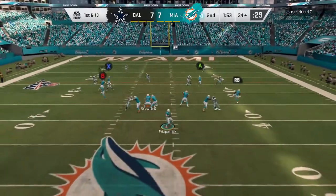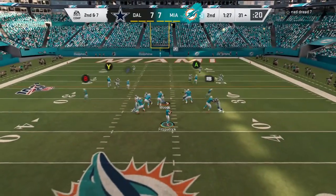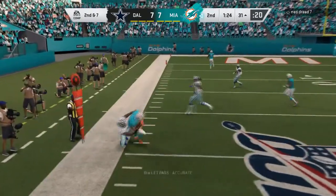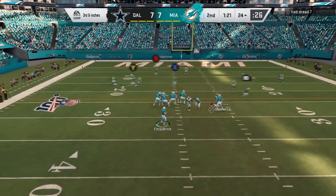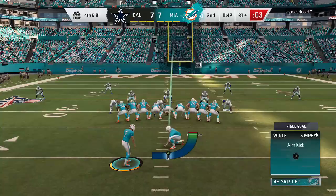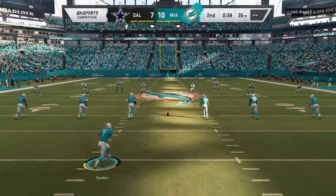First and 10 with less than two minutes left. Kenyon Drake on the swing pass — only gains a few. Second and seven, Fitzpatrick swing pass to Kenny Stills — no, they marked him inches short. Third and inches, a minute and a half left. Fitzpatrick held onto the ball too long — the play was there, he just threw it a second too late, and we are forced to take the field goal.